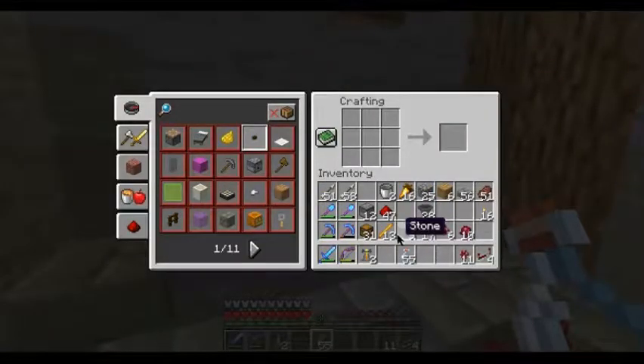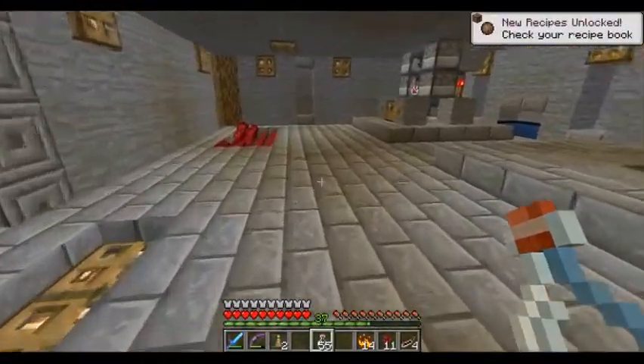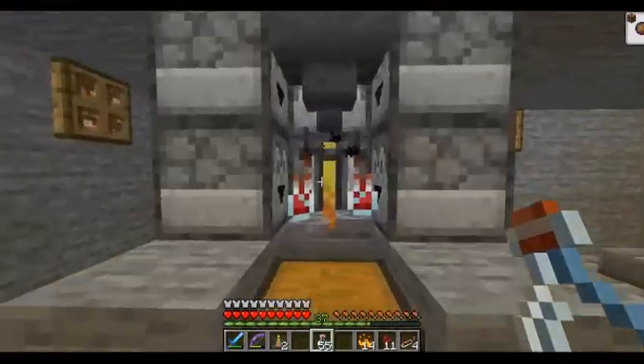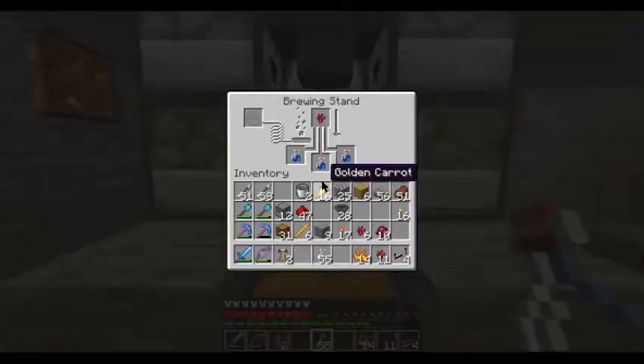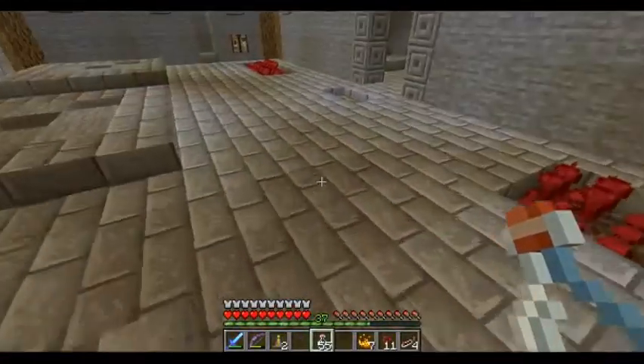Put your blaze powder in as well guys — don't forget your blaze powder to activate the machine. Your blaze powder actually goes in there and then it'll start brewing. We'll give it a minute or two.